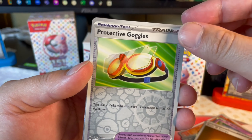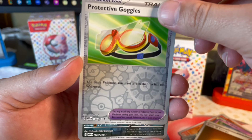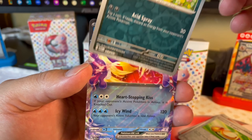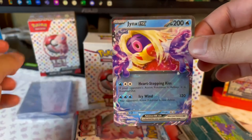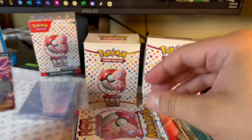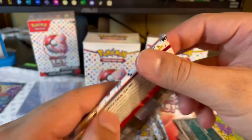Nitto Queen, Protective Goggles. And Ekans — I might need the Ekans, but that's a nice Ekans. And a Jynx. Do I need Jynx? I don't know, but that's a hit. At least a mini hit. It's something.